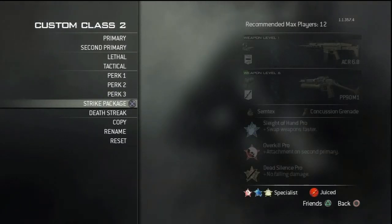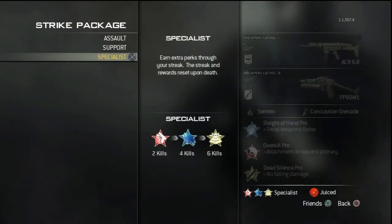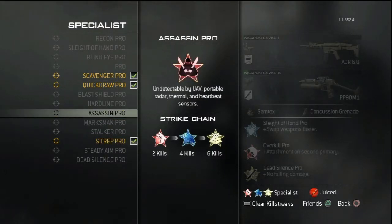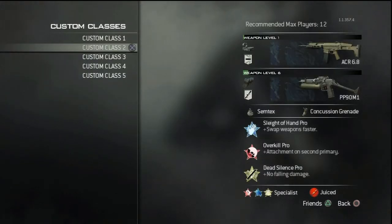For the strike package this is where it gets interesting — run Specialist and put Quick Draw on first, which makes all your movements faster. Then Scavenger, because around four kills you start to run out of ammo. You could switch Scavenger out for Extreme Conditioning since you do have two primaries. Sit-Rep because I like hearing enemy footsteps, though you could swap it for Assassin, Steady Aim, or Hardline. Once you hit eight kills you get all the perks and just dominate everybody.